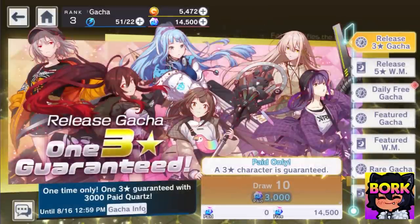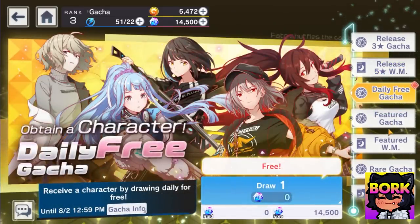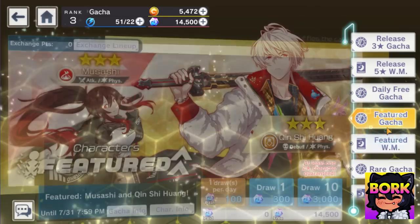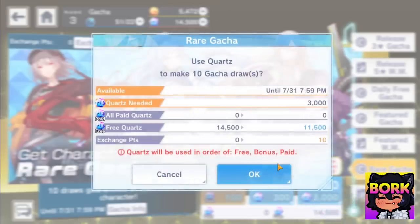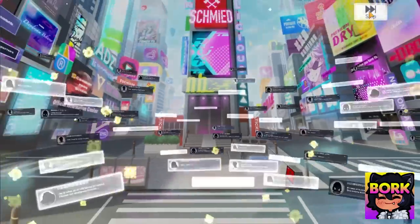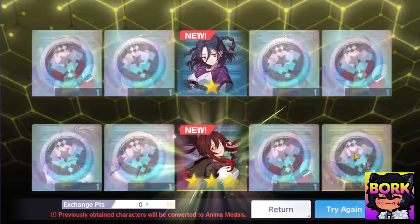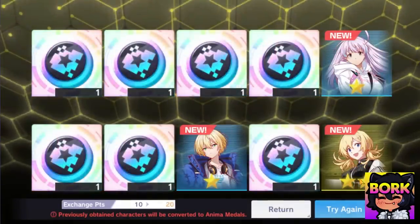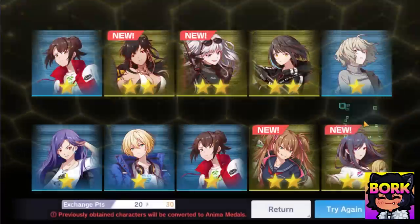Go into gacha and the one character I want to roll for — wait, this banner is paid only? We do get one free draw. Let's see what we get: we got Longinus! That's her name and that's how I'm saying it. Now checking the rare gacha — does it have Longinus at the same rate? This is the one I'll pull on. Hitting okay, doing skip, and we actually got a three-star! The rates are no lie. She does tile conversion as we discussed.